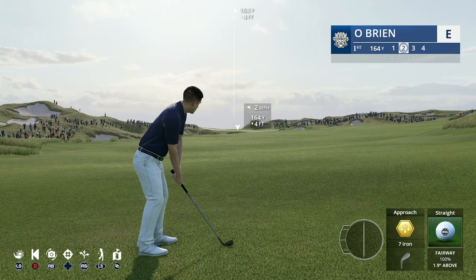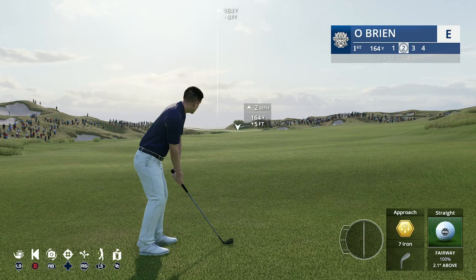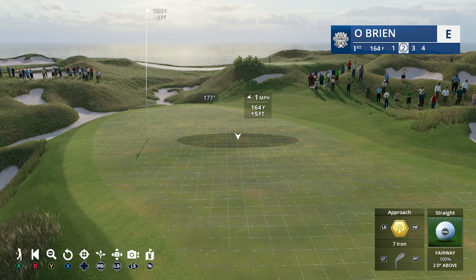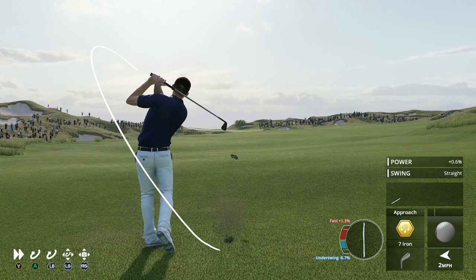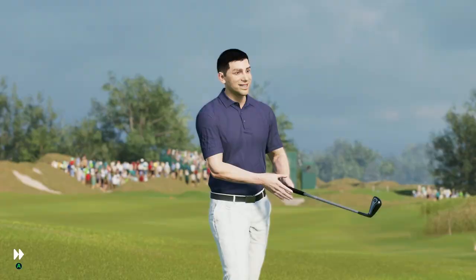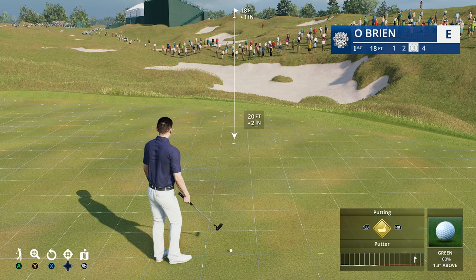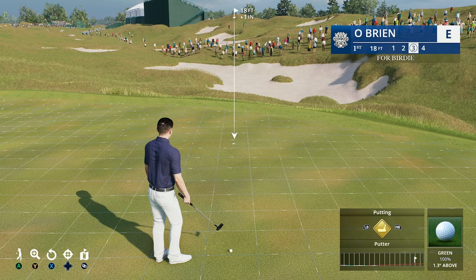Putting it all together on this shot: two mph wind, two nudges right. The ball is above my feet so I'll account for it going left. The green is sloping slightly but if I hit a fast it'll go left anyway, so this is a safe play. I hit a very slight underswing - not the end of the world - and we're exactly where we want to be, center of the green. The ball started right to left and we have a great birdie putt.